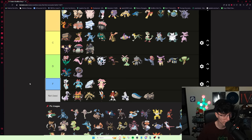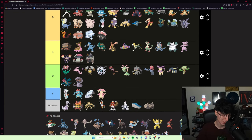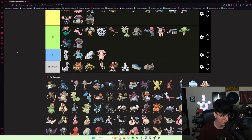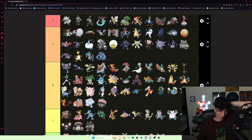Hawlucha is a volatile one — 50/50 ability: either Limber or Unburden. With Unburden you can go Hawlucha pre-frozen holding an Aspear Berry, de-thaw immediately, get your Unburden speed boost, be really fast, and do a lot of damage. With Encore and an immunity, it's really, really broken. I'm not going to put it in S tier because it's only Unburden half the time. So I'll put it in A tier.